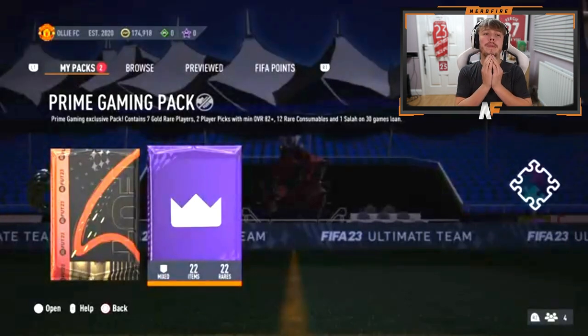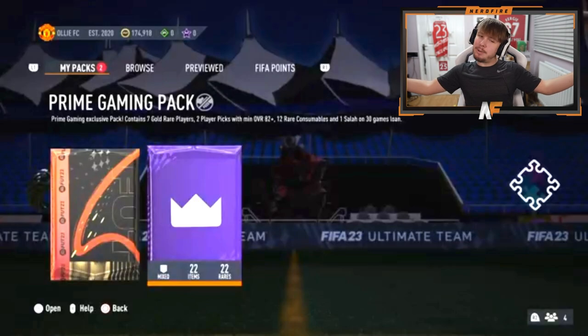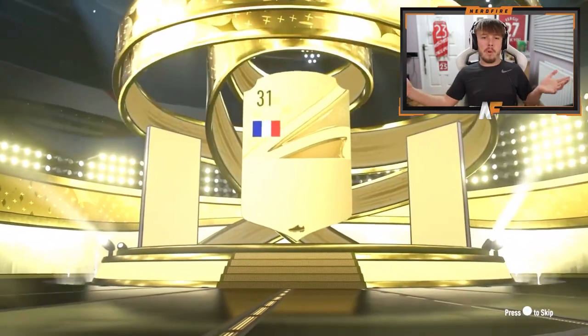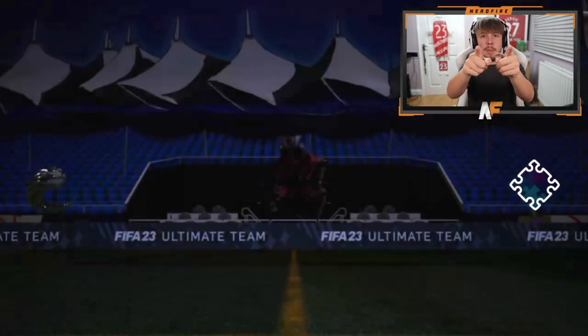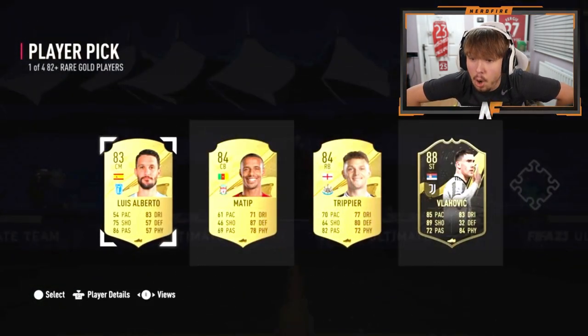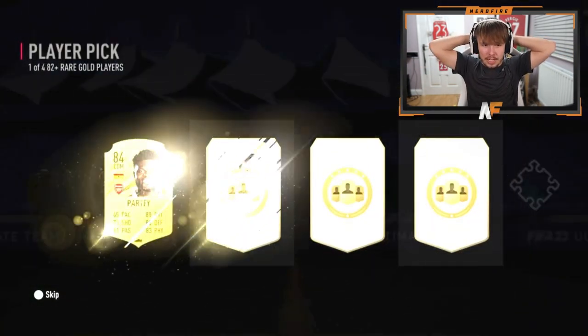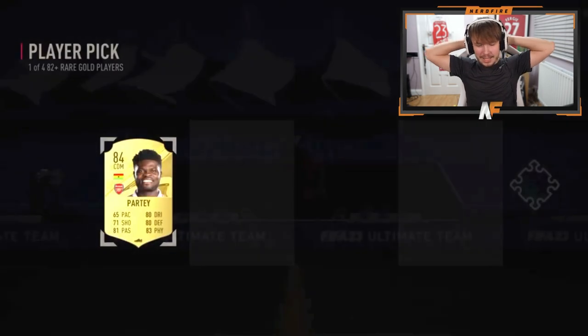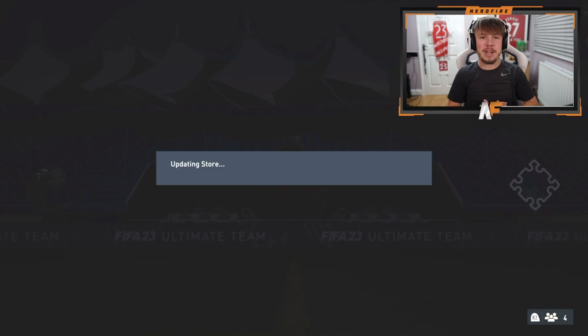MUT here has got the Prime Gaming pack. Let's see what he gets from that first. He's cracked it open. Nothing on the outside, going to be a board or walkout - no, it's going to be Lamar. Let's get into the player picks. In form Vlahovic - that's not bad at all. Second one, 88 Vlahovic in the first. An 88, you can't complain from the player picks, in my opinion. Oh, he's got the 83 times 10 as well.